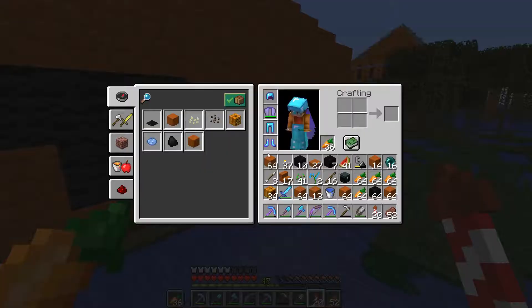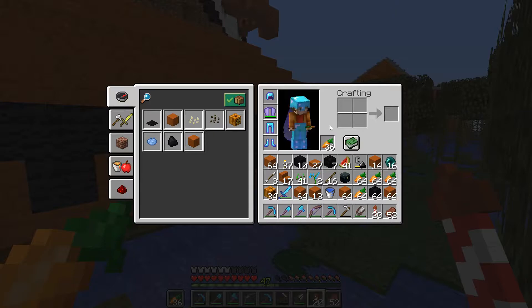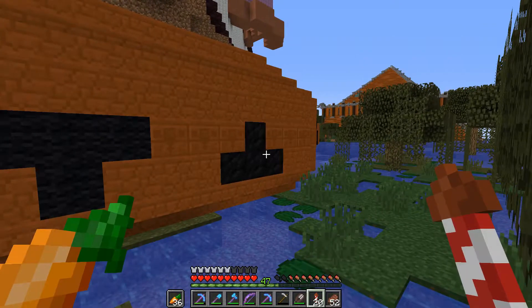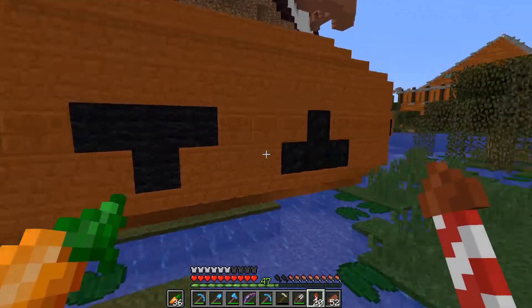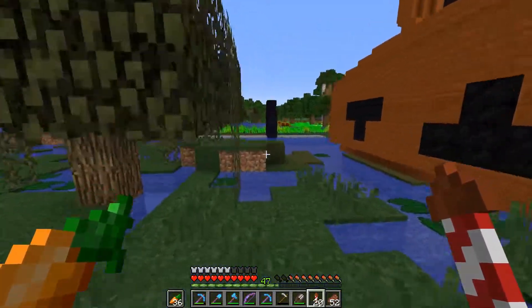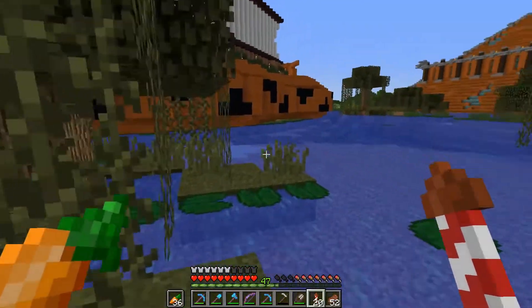Wool is going to be a lot easier for me to obtain — I get some ink sacks, go down, dye some of my sheep black, and in no time we'll have enough. Whereas coal: I mined for an hour this morning because I don't really ever mine, and after an hour all I managed to get was 75 blocks of coal, which I don't even think would be enough to do this whole snake. So I think I might go with wool, though that's not a job for today — I'll have to dye more sheep and collect it over time.